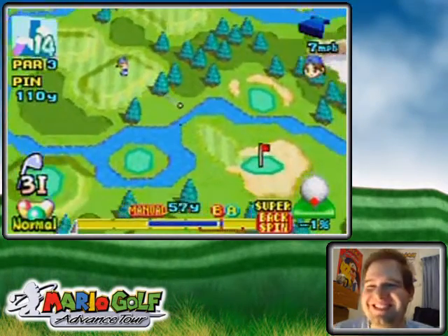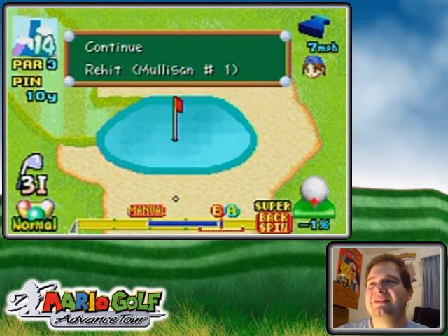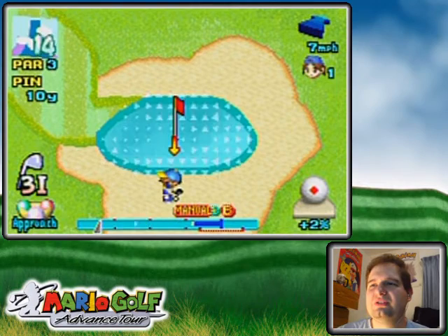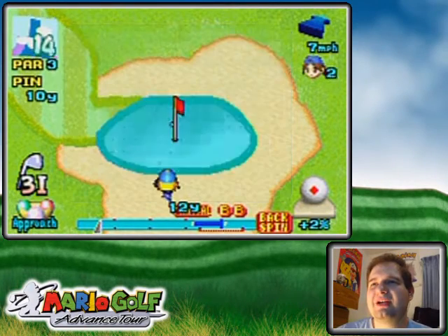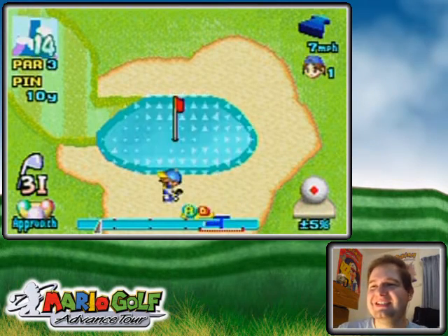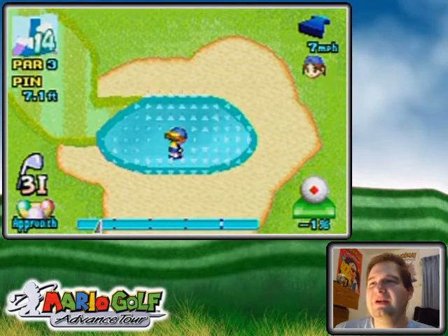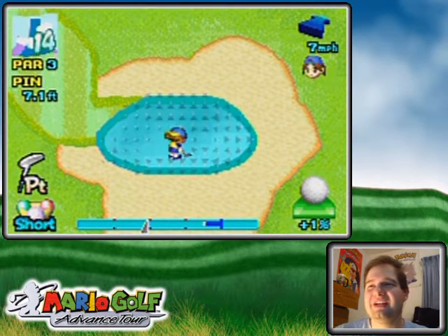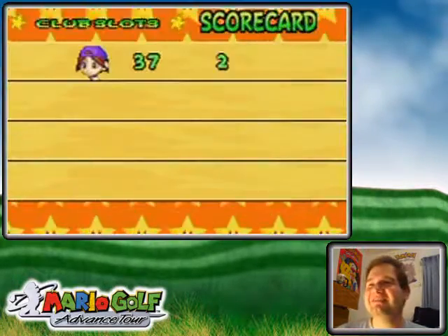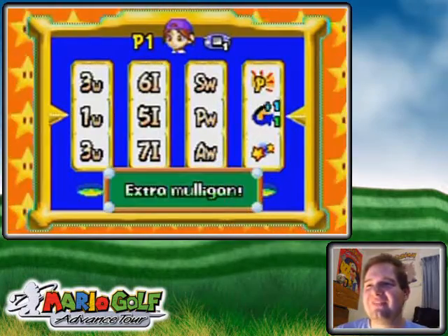I think I can chip that in because the wind is in my favor and I'm using a low-lofted club anyway. Wait, that's too much — super backspin. Okay, that's mulligan-worthy. I actually tapped the B button by mistake but it turned out better than my more accurate hit. I managed to do that somehow — at least it was a power I guess, but I hit that far to the right of the hole.